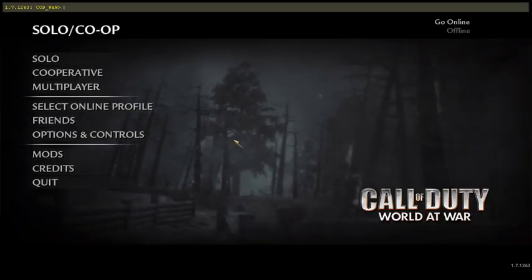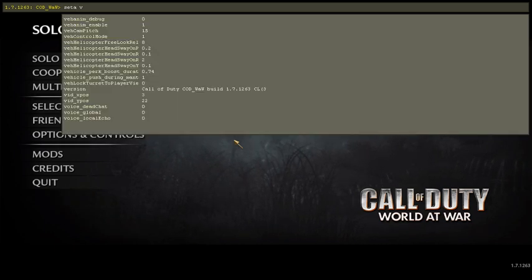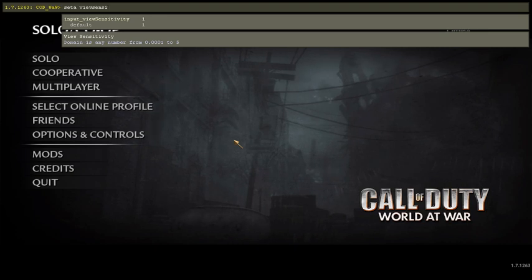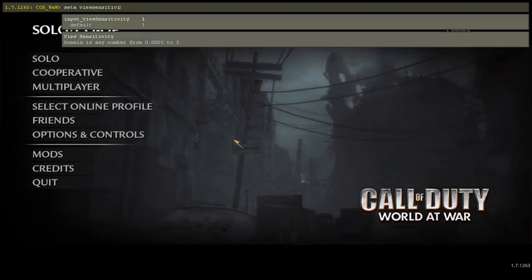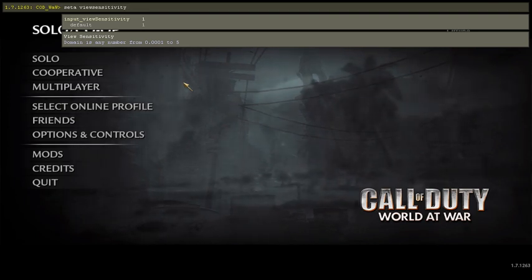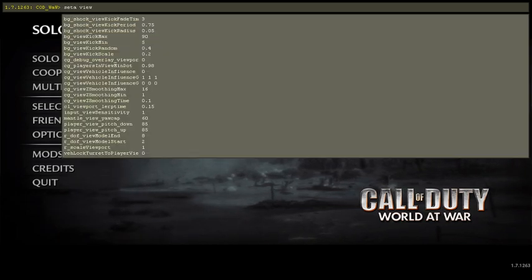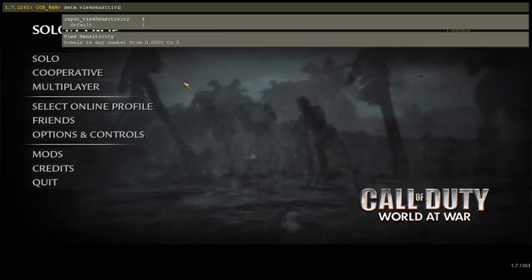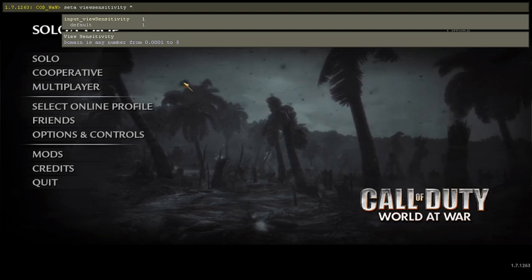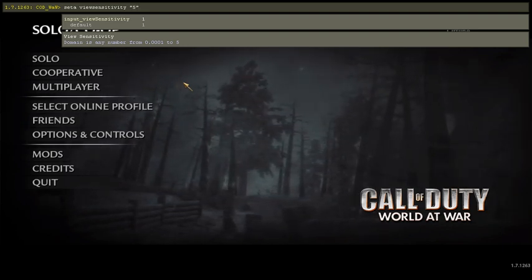Also, if you wish to change sensitivity — as it does start off on one — you want to do SETA viewsensitivity in the console. The option below says default is 1. In quotation marks you can change it from anything from 1 to 5, so I'm going to put it to 5, and then hit enter.